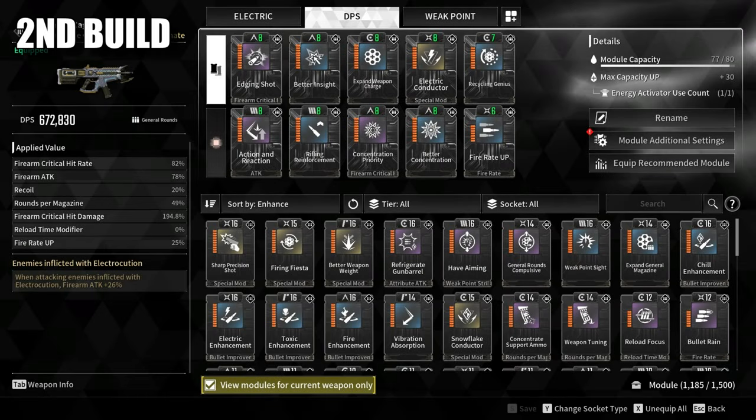Build 2: 672k DPS with Electric Conductor, which increases Firearm Attack by 26% if the target is inflicted with Electrocution, and Recycling Genius for faster reload.